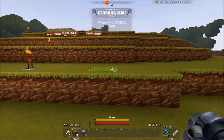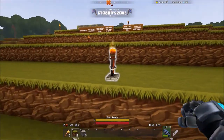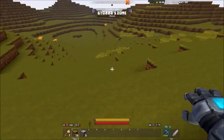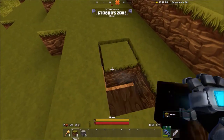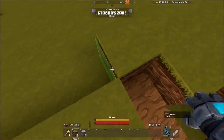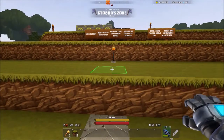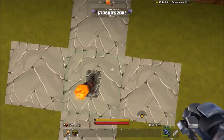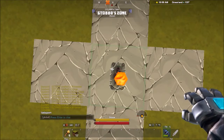Let me check where I own — okay, from here I own over here. I'm going to take these torches back so I have more torches. I'll just put it right here. All right, now we can set the location of the spawn. There we go.